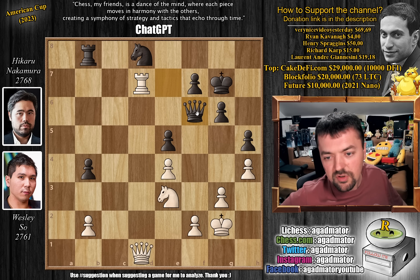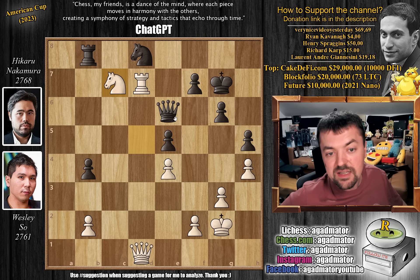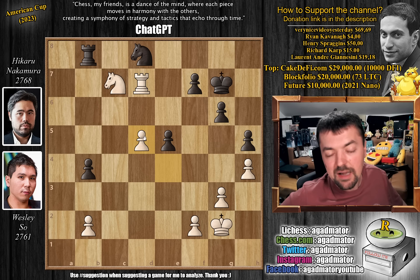Rook to d7 was played, queen to f6, and now knight to d5 — this is the plan that Wesley goes for. Queen e6, knight to c7, and now queen to c6. Here Wesley offers a queen trade — well, he forces it, because of queen captures on f7. So queen captures, we have queen captures on d5, e captures on d5. This is how Wesley creates a passed pawn.